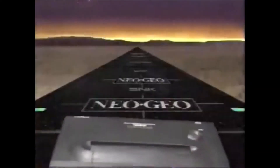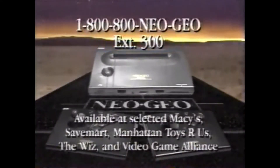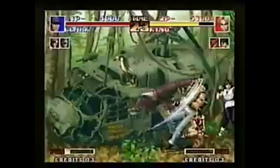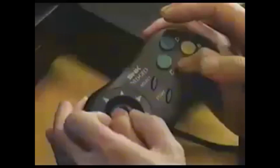With the Neo Geo you could truly play one-for-one arcade games, but at a hefty price. The console sold for almost $700, with individual cartridges retailing for about $250 each. But if you like fighting games, this console was for you. In late 1994, SNK released a redesign that took advantage of cheaper CD technology. Those games only retailed for about $50 to $80. However, the Neo Geo CD was plagued by horrendous load times thanks to its single-speed CD-ROM drive, and only ended up selling less than 600,000 units worldwide.